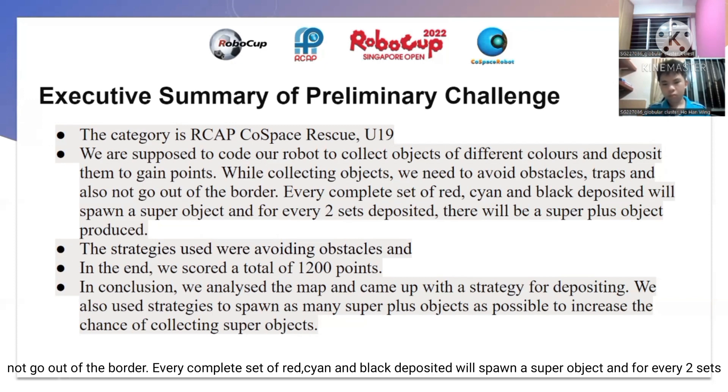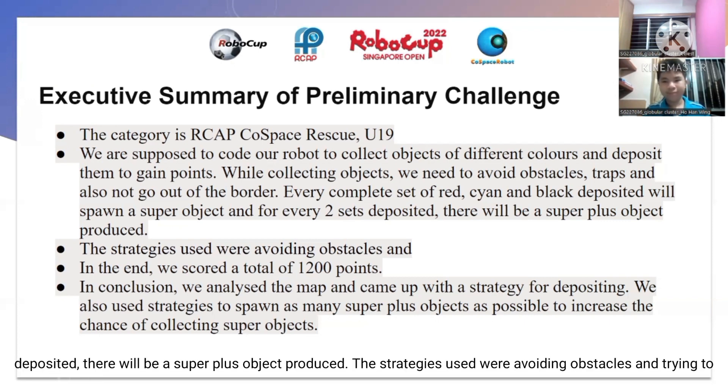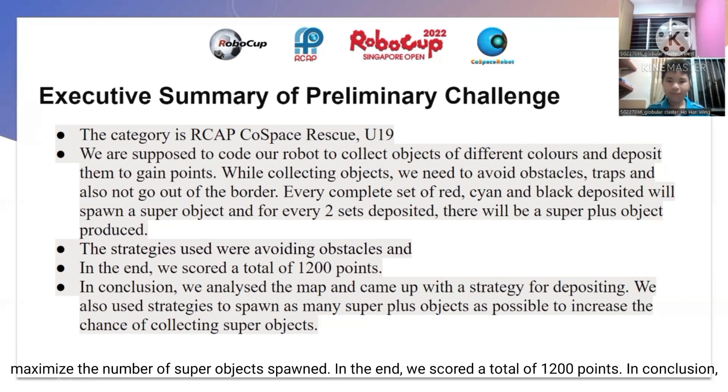Every set of red, cyan and black objects will spawn a super object, and for every two sets in the world, there will be a super class object to use. The strategies we use focus on avoiding obstacles and trying to maximize the number of super objects spawned. In the end, we scored a total of 1,200 points.